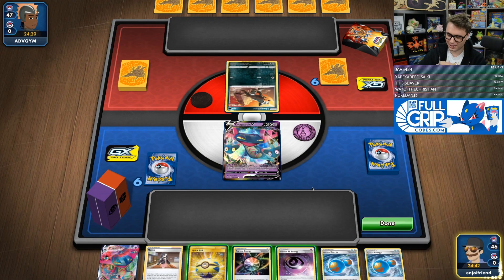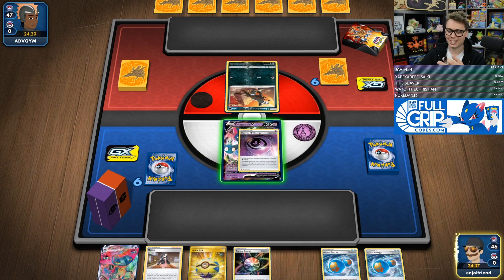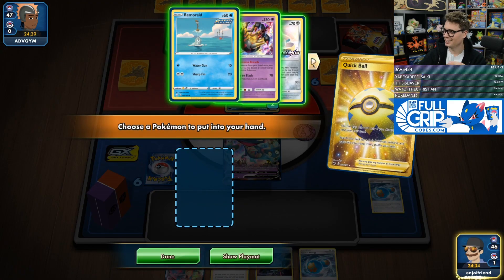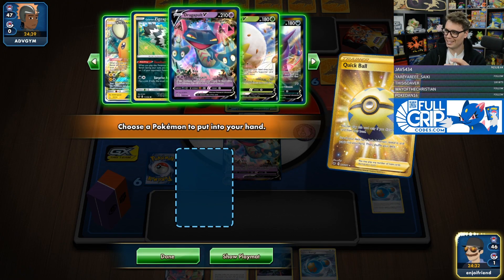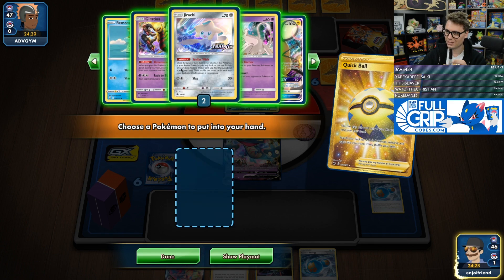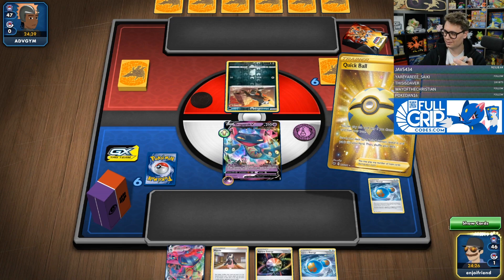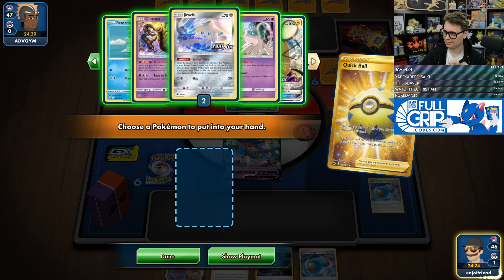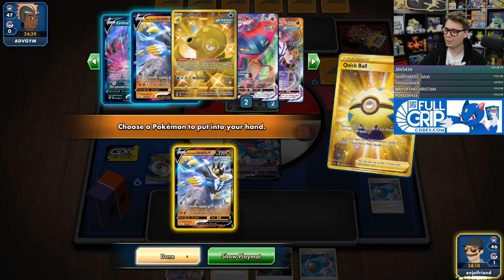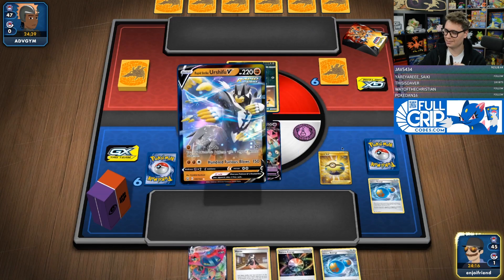Okay, we're up against a Single Strike deck. Seems fine. We've got everything we could possibly want here. Seems great. A couple of Dragapults — love to see it. I wonder if they play any Pokemon that can hit me for weakness. We'll get both dudes out. I think that sounds fun, let's do that.